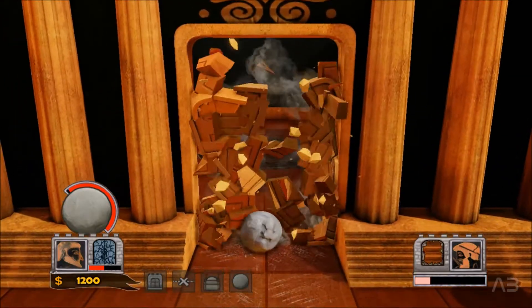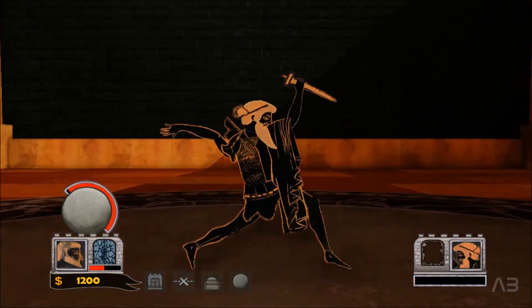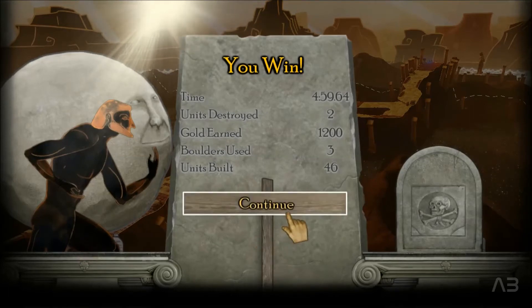Let's destroy the gate, kill Agamemnon and complete this level. As you can see, I have destroyed only two buildings — that one for us on the first round. That means that I have completed the Koki achievement. Hope this video helped you and entertained you at least a bit.